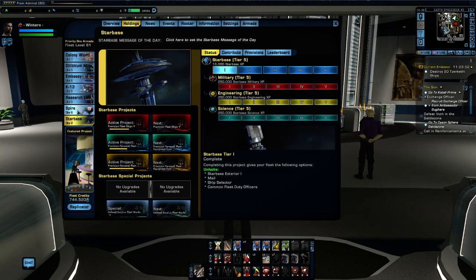The holdings available are: the Starbase holding, the Spire holding, the Research Lab, K13, Embassy, Dilithium Mine, and Colony World. Those are the current holdings in Star Trek Online at the moment. There will be more in the future, but these are the ones currently in the game.